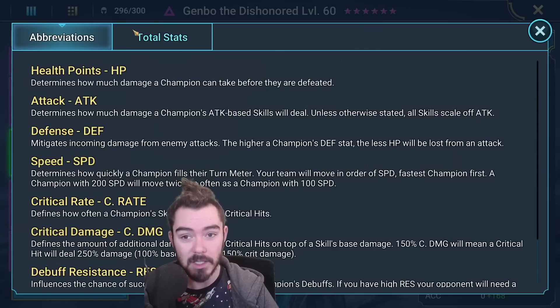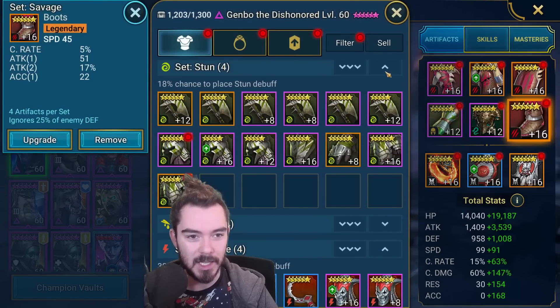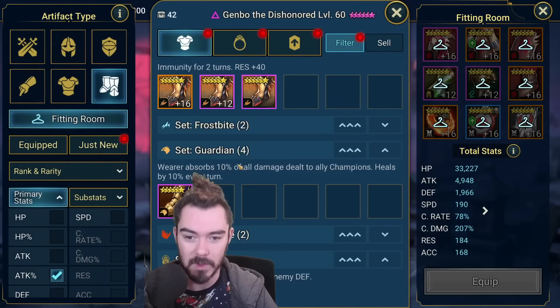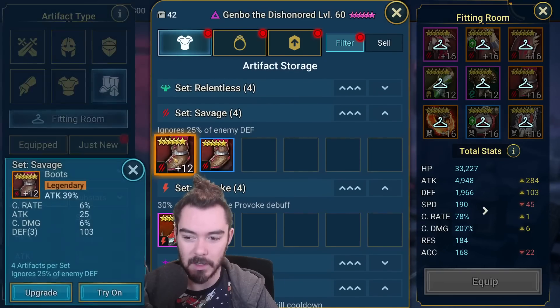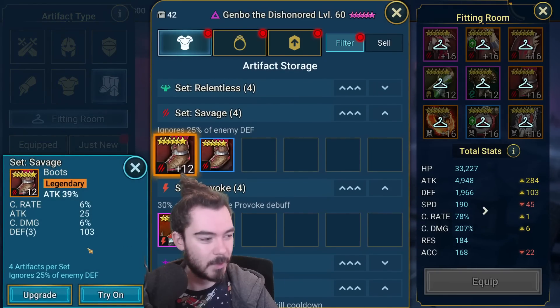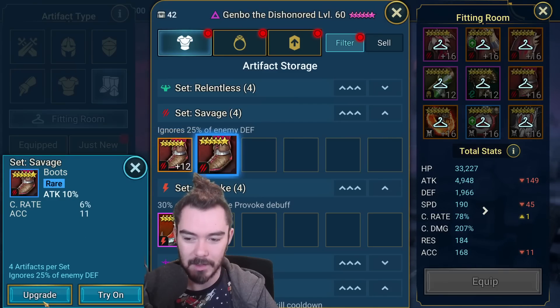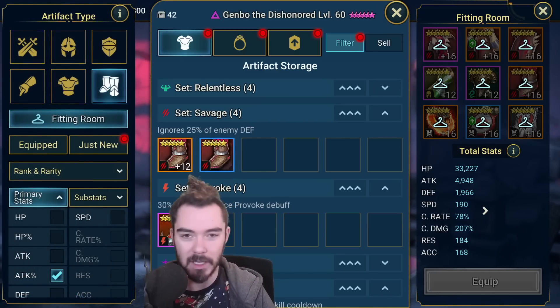He's actually pretty quick now. We might want to change this - one thing you could do is potentially change him into attack percent boots. He's getting pretty quick. 170 is what I kind of like to aim for. I might tweak a piece of gear - I won't make you watch it, be right back.